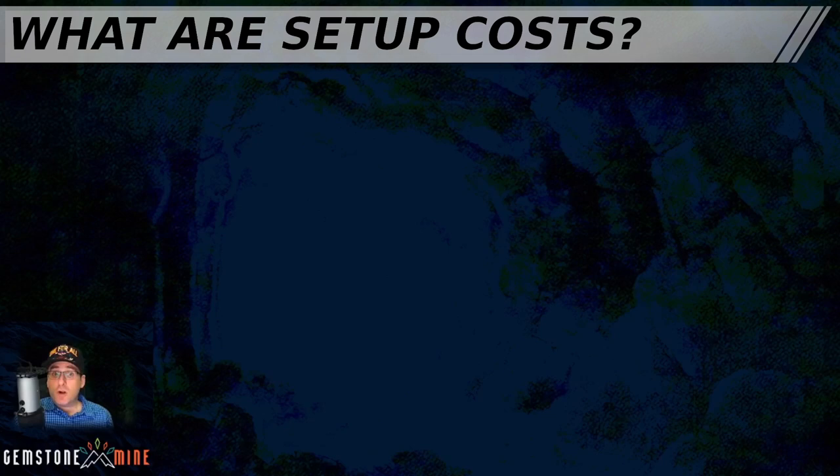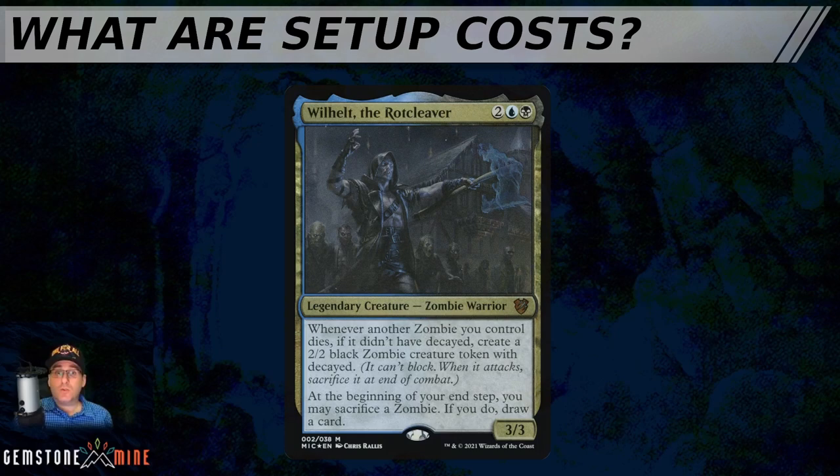Setup costs are the invisible costs that cards or strategies need in order to be successful — not just the mana cost or additional cost to cast spells printed on cards, but the actual work you have to do in terms of other cards, mana, or game actions that have to be performed just right to make a card perform properly. Setup costs are the non-mana resources you need to consider when looking at a particular card or strategy.